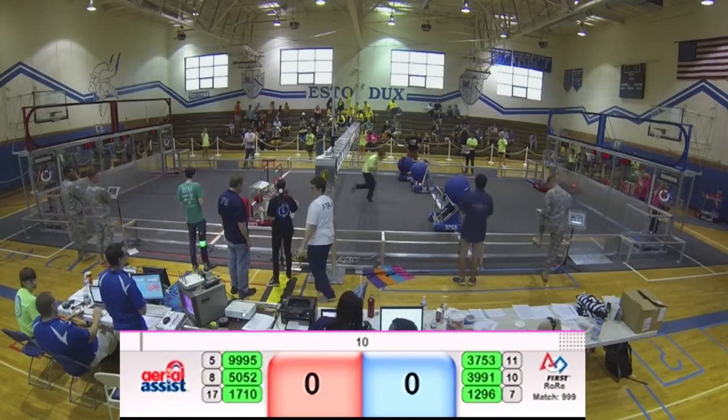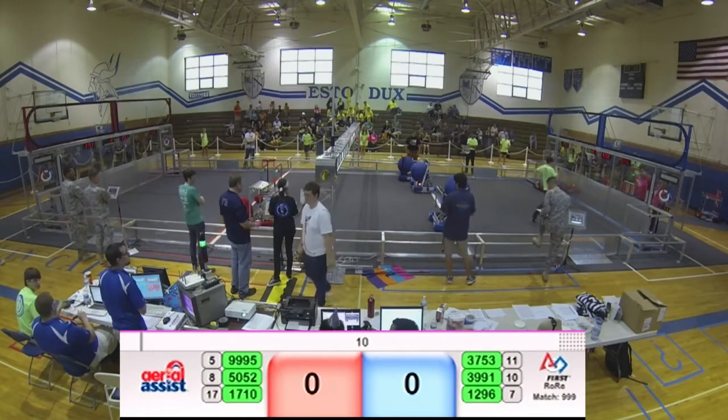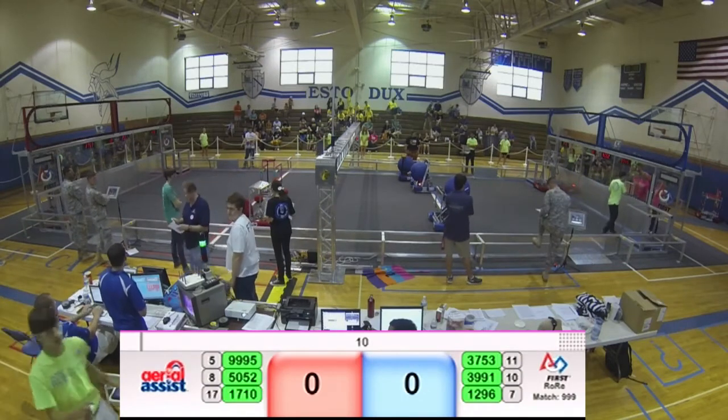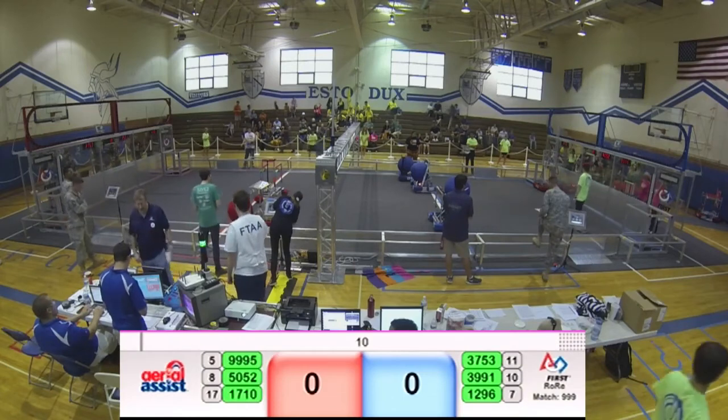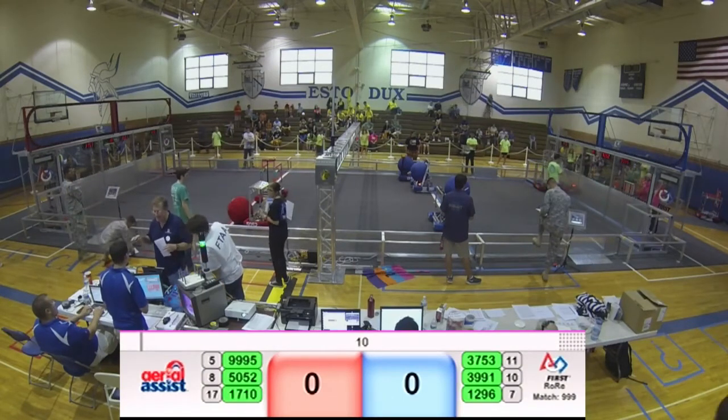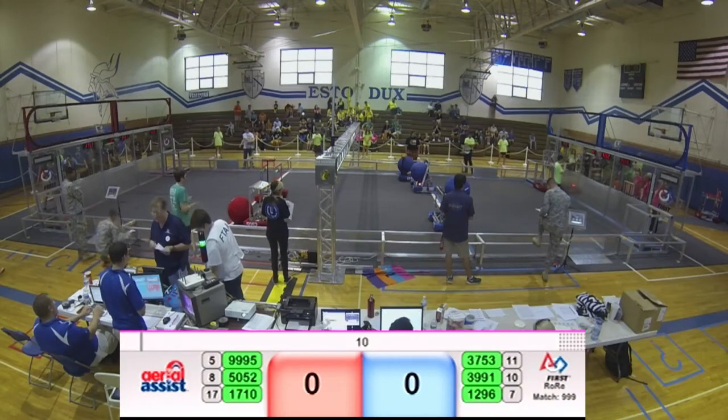All right, let's check out this Red Alliance. We have Team 9995, the Minicans, as the Alliance captain. They are partnered with another awesome team, Team 5052, Robo Lobos.